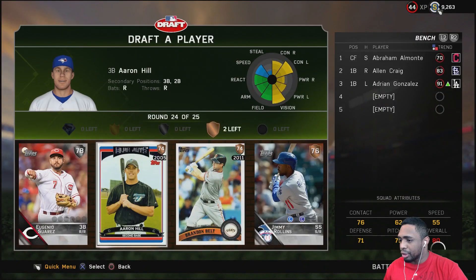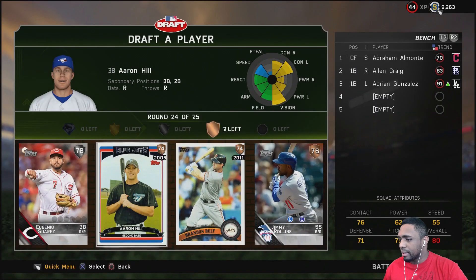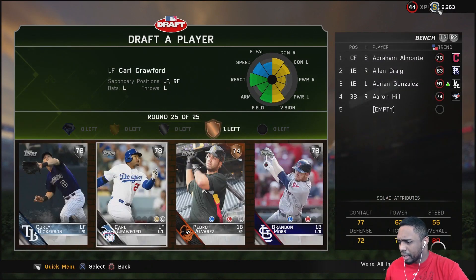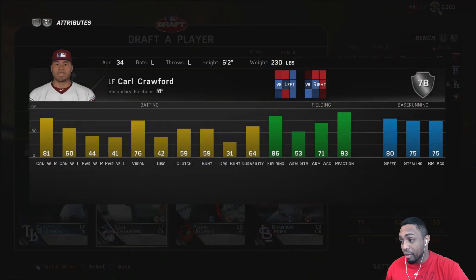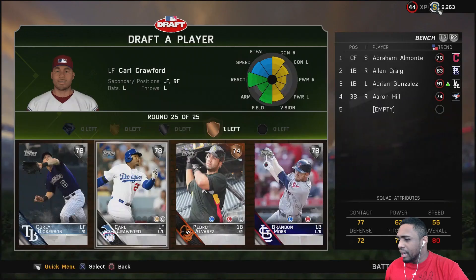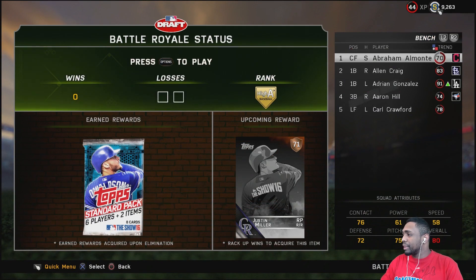Two bronze rounds — Eljandro Suarez, Aaron Hill, Brandon Bell, and Jimmy Rollins. Jimmy doesn't provide much. Brandon Bell is okay. Aaron Hill can hit lefties pretty well and can play second and third. I hit well with Aaron Hill last draft, so I'm taking him. Then Cory Dickerson, Carl Crawford with 80 speed, Pedro Alvarez for power, and Brandon Moss. I do need a little bit of speed just in case, so Crawford will work.